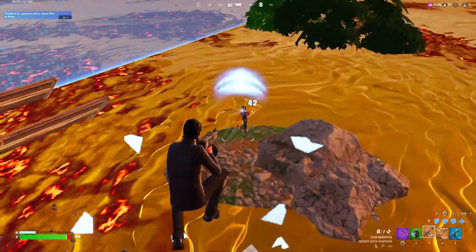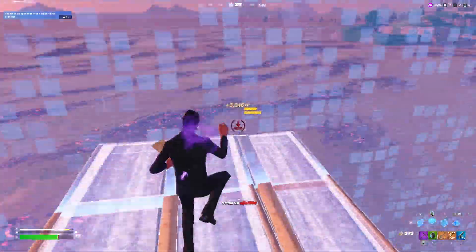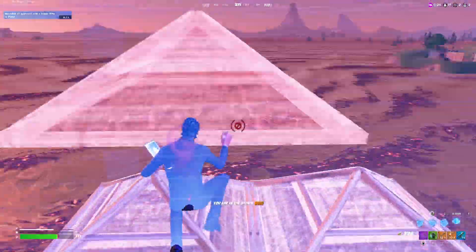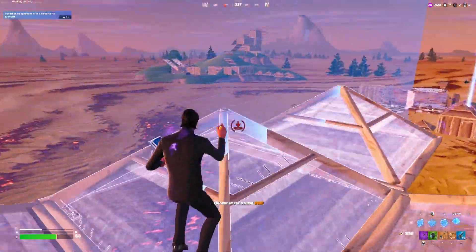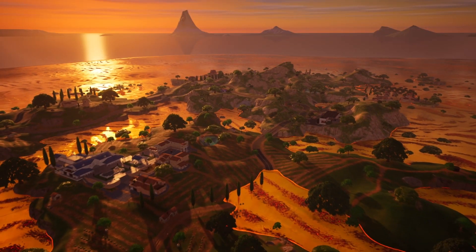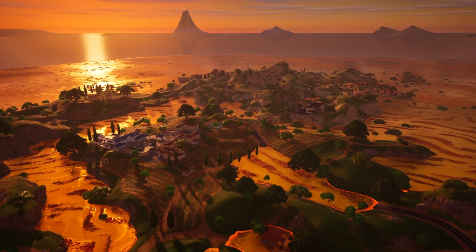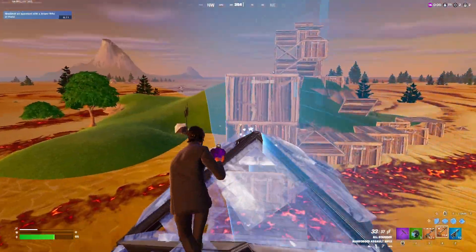Touching the lava will deal immediate 20 damage to your health and bounce you up into the air. So it's ideal to start looting and gathering materials right away, as well as to start building on high terrains. Eventually there's nothing left but builds on lava, forcing players to build and battle their way to victory.